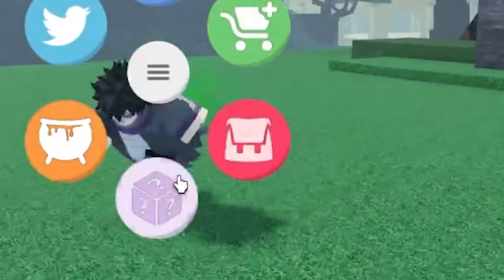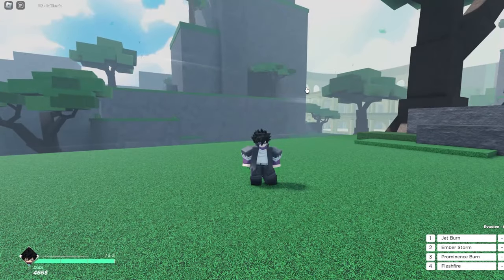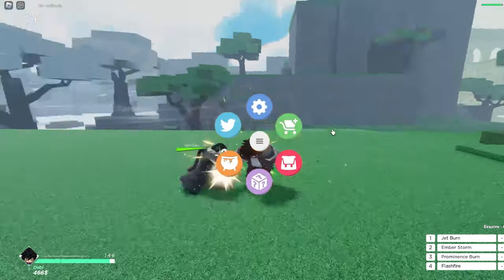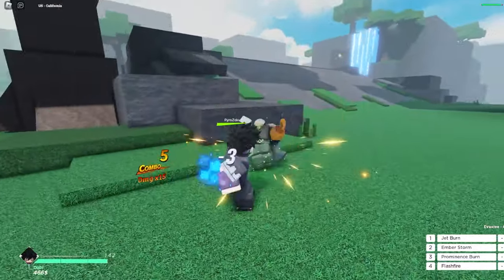Press M and your GUI shows up. You've got settings, follow on social media, the shop, your inventory, rolling, and crafting — yeah, that's where you craft.